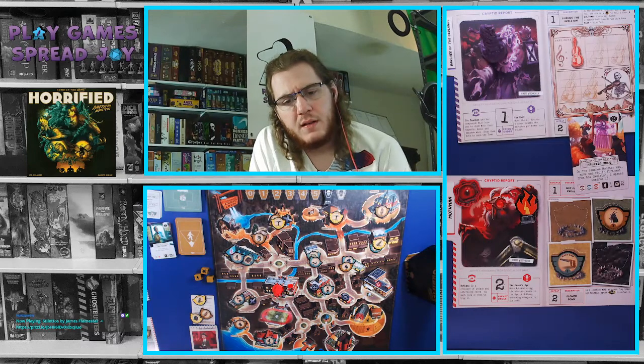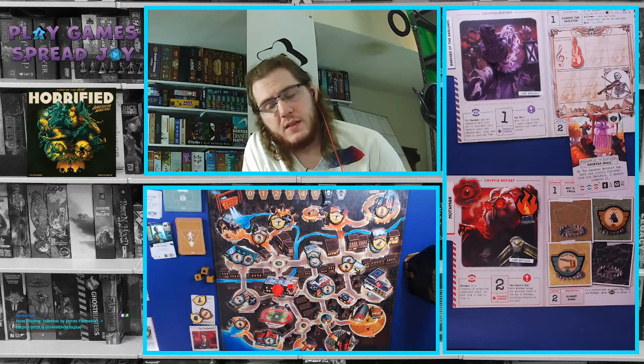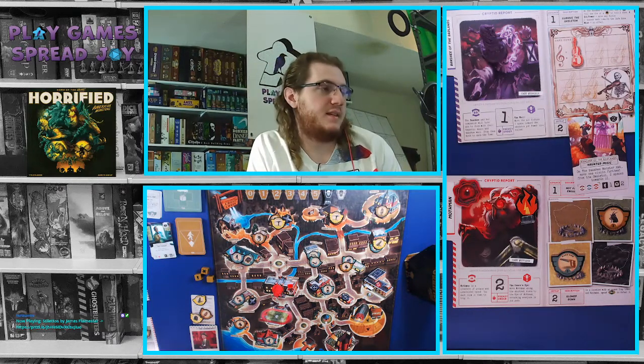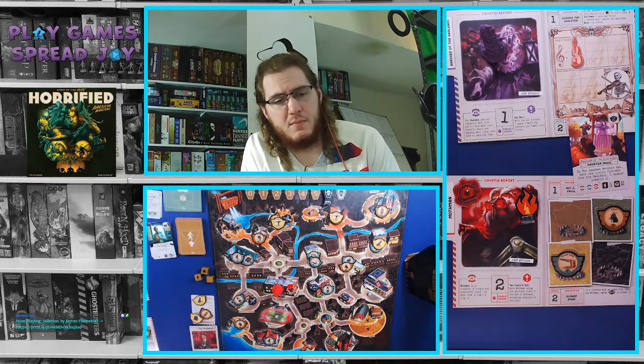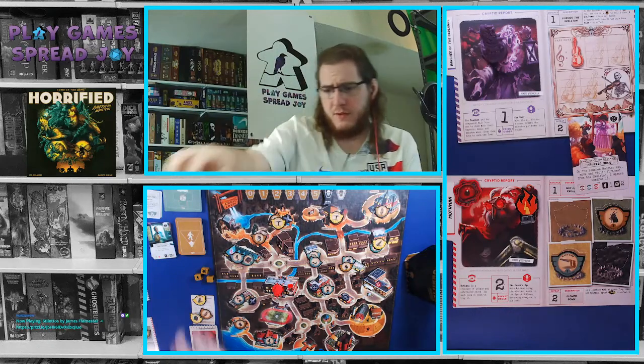This was the Banshee of the Badlands — 'Haunted Music' on the Banshee monster mat: move one violin farthest from the skeleton two spaces towards it. In this case, we're done with the Banshee, so that will not trigger at all because it acts like it's no longer in the game. The first symbol is for Bigfoot, not in the game. Then the blue one is for the Chupacabra, not in the game. Next is the Mothman, which can move one. It's already in the same space so it rolls two.